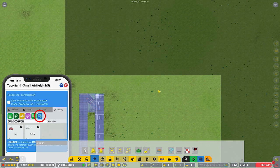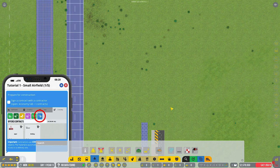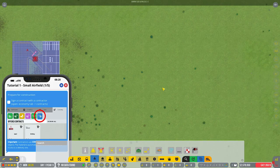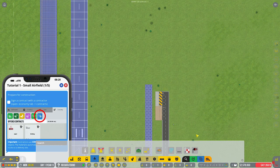One thing they added - let me see if I can find it - is they added animals such as cows, foxes, and birds. You have to take care of protecting your airfield from these animals, otherwise they'll cause issues. We'll probably see those in a little bit.